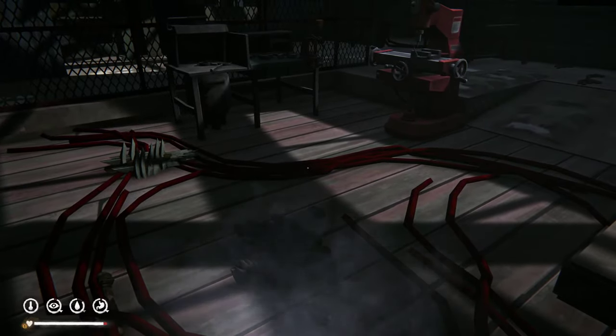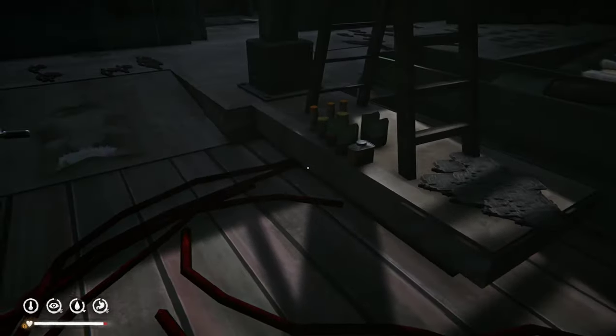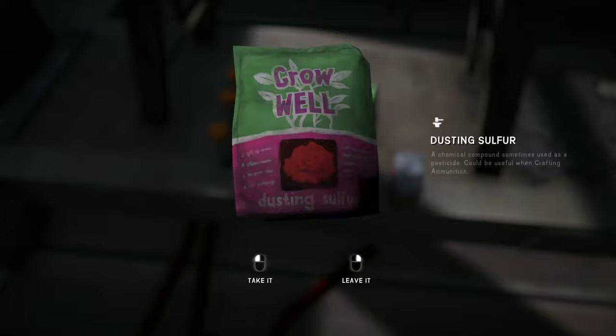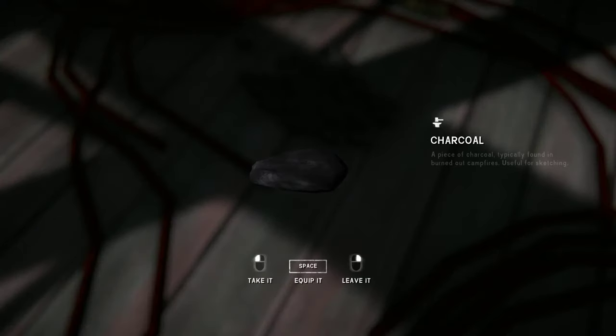Hello everyone, I'm just going to show you how to craft ammunition on the ammunition working bench. What you need is stump remover, dusting sulfur, and charcoal.